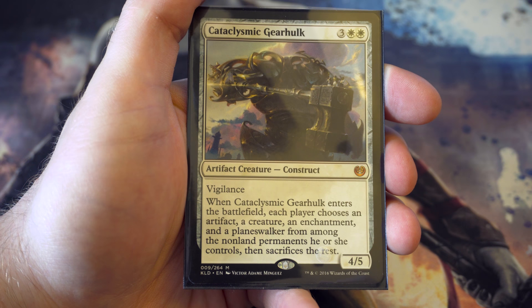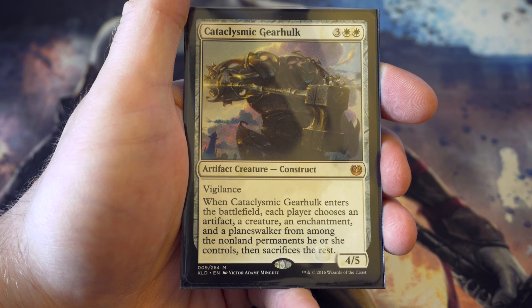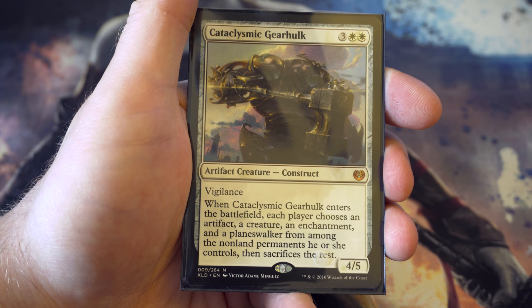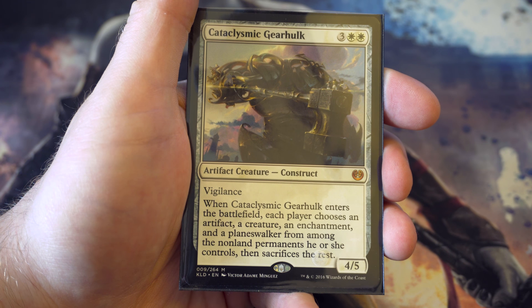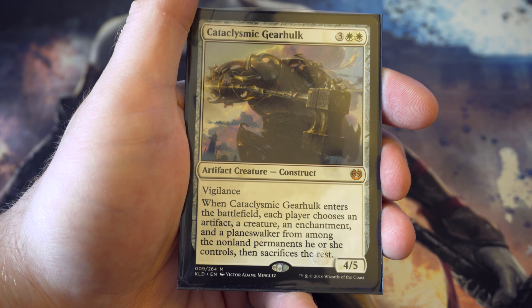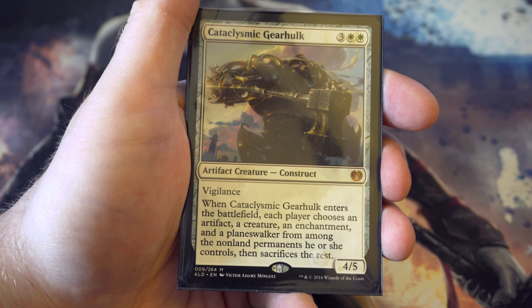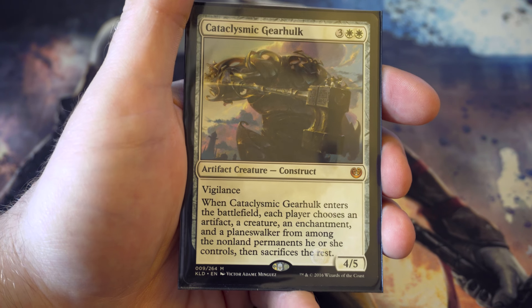Last of the five drops is the Cataclysmic Gearhulk. I wanted to put in all the Gearhulks and try them out for each colour because they all give benefits for their specific colour. For five you get a four-five with vigilance. When it enters the battlefield, each player chooses a creature, enchantment, and planeswalker from among non-lands they control and sacrifices the rest. You're getting a really nice board wipe, especially if your opponent is ahead, plus getting this body on top. Really strong.